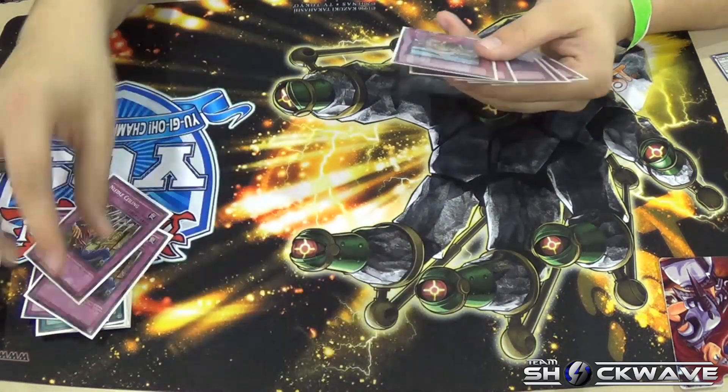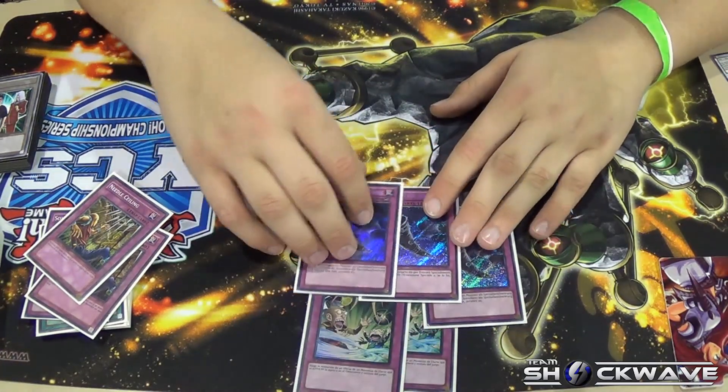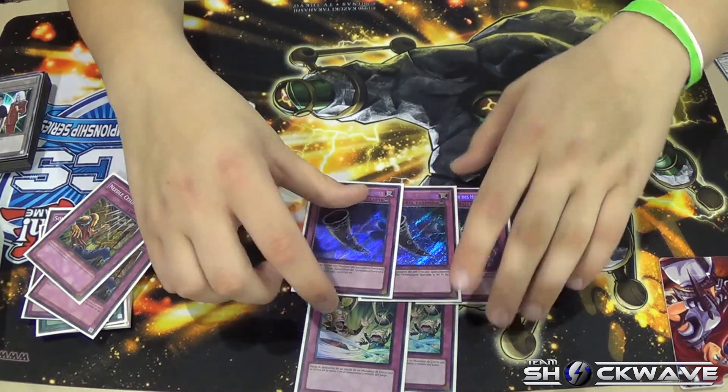2 Needle Ceiling, 2 Debunk, and 3 Blackhorn of Heaven. These were definitely the best cards in my side deck.